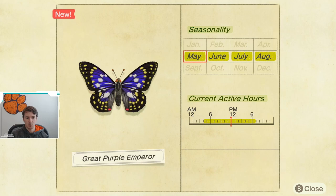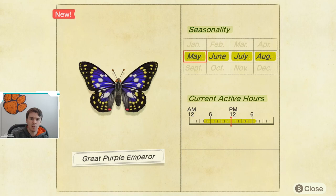With that being said, let's check out the Critterpedia and see when this butterfly is available. As you can see, it is available May through August, so it's not available terribly long at least compared to other bugs, but you do have four months to catch it, so that should be plenty of time.